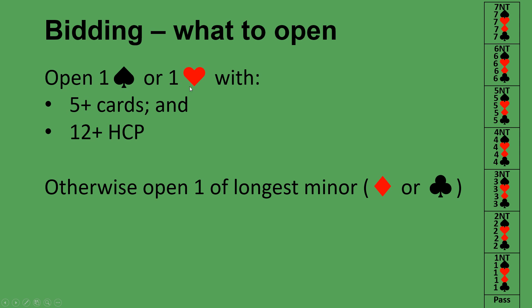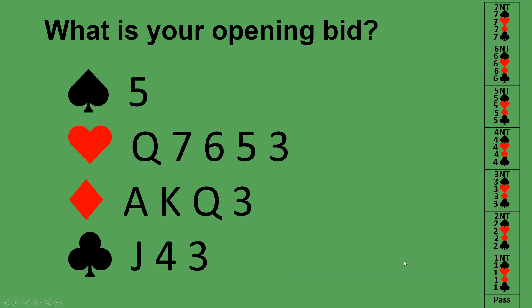This bidding system is called five card majors because you need at least five cards in your major to open one of a major. If you have 12 high card points or more but don't have at least five spades or five hearts, then you open the bidding with one of your longest minor — one club or one diamond. All these opening bids are at the bottom of the bidding ladder.